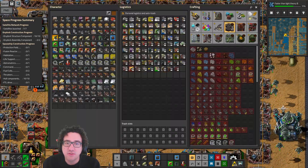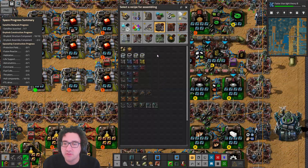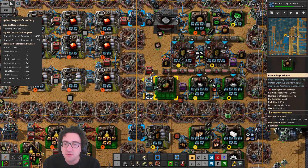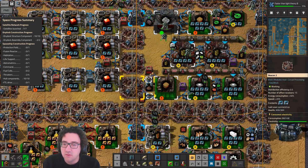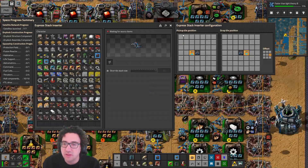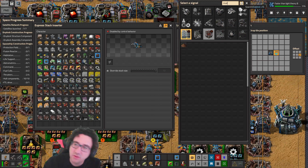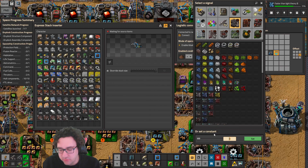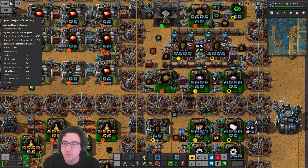Let's do another one of you guys if we can fit it in — yeah let's do it over here. Requester chest, like this, like this, like this, and passive provider chest. You're gonna be sent out of these guys, we're gonna request a thousand here. And for these we do want an input limit as well — as long as mud is larger than 10k, then we should have enough for farming.